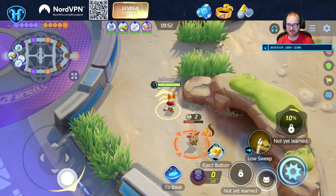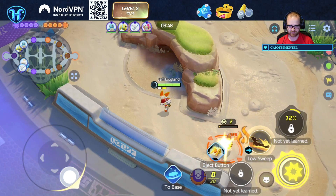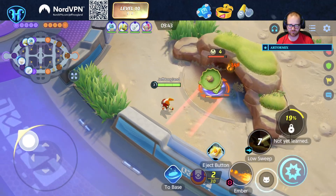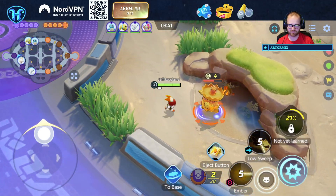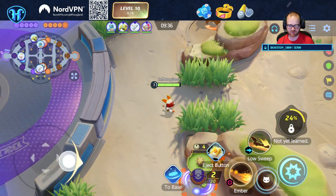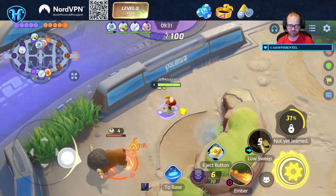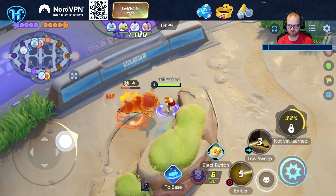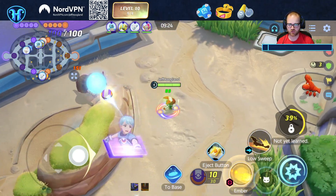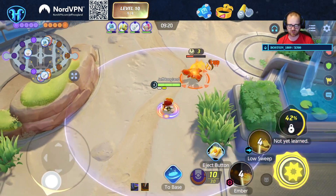Our Zeraora is here. We definitely want to gank bottom, because that's where our friends are. Hoopa-Ninetales is also a really strong path, so in general, showing up for your first ambush to a path that's really strong gives you the best chance of getting knockouts.